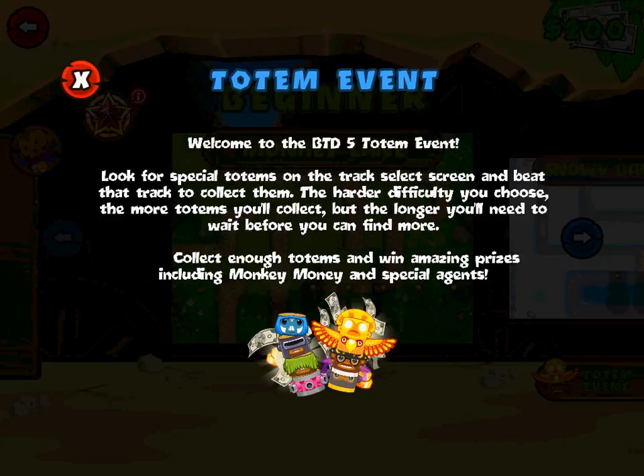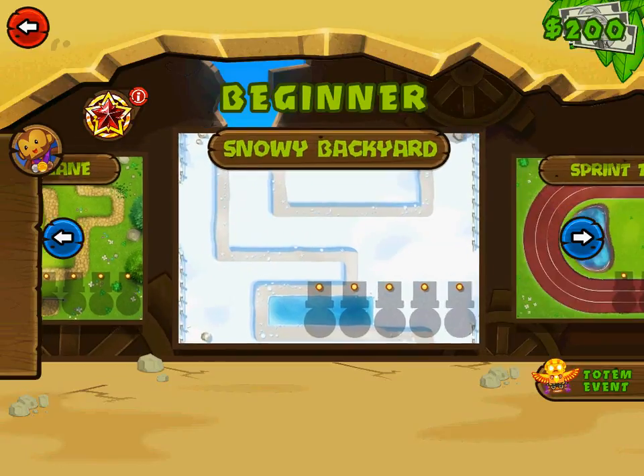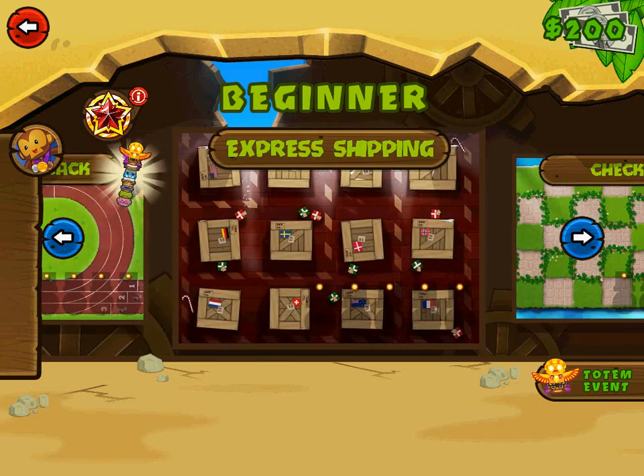Welcome to the BTD5 totem event! Look for special totems on the track select screen and beat that track to collect them. The harder difficulty you choose, the more totems you'll collect, but the longer you'll need to wait before finding more. Collect enough totems and win amazing prizes including monkey money and special agents. So there's some sort of event going on here — not that I really care about that. We have different levels: monkey lane, snowy backyard, sprint track — this appears to be a totem event.